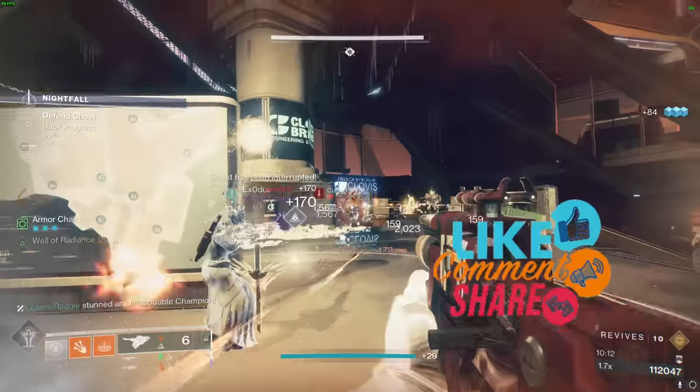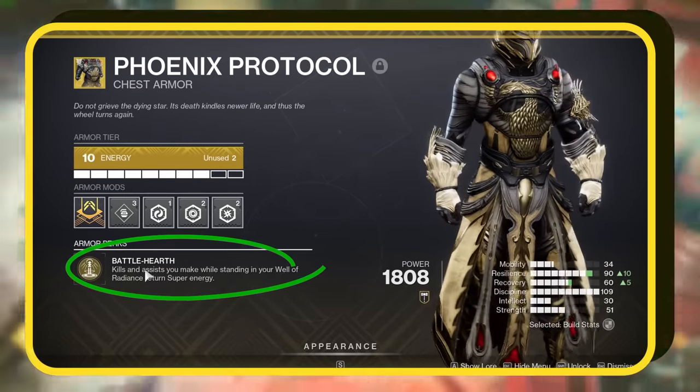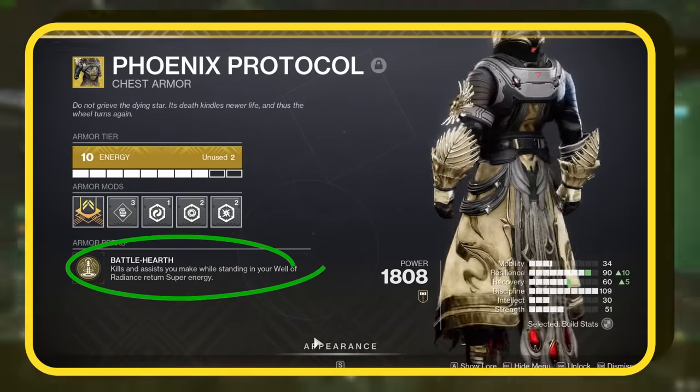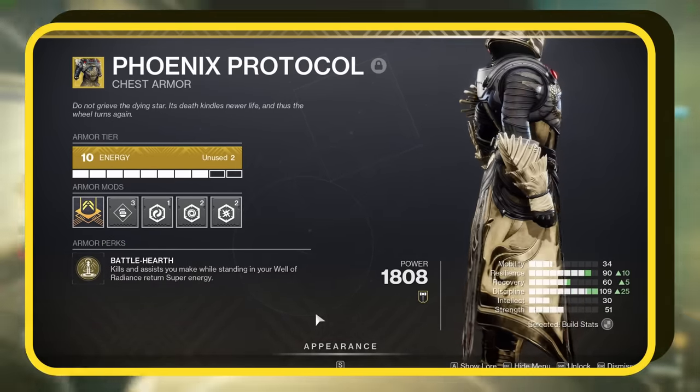The star of the show is none other than the exotic chest Phoenix Protocol. It has an exotic perk, Battle Hearth. When you score final blows or assists in your Well of Radiance, you get super energy back. This is the main reason why this build is so potent. Thanks to this exotic, we will be popping supers left and right.